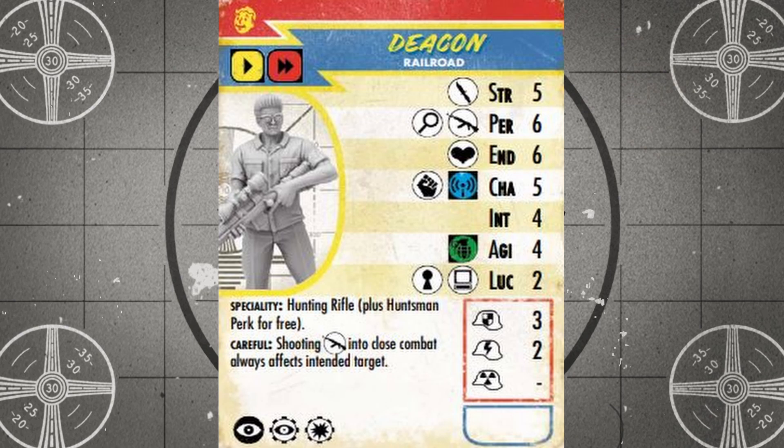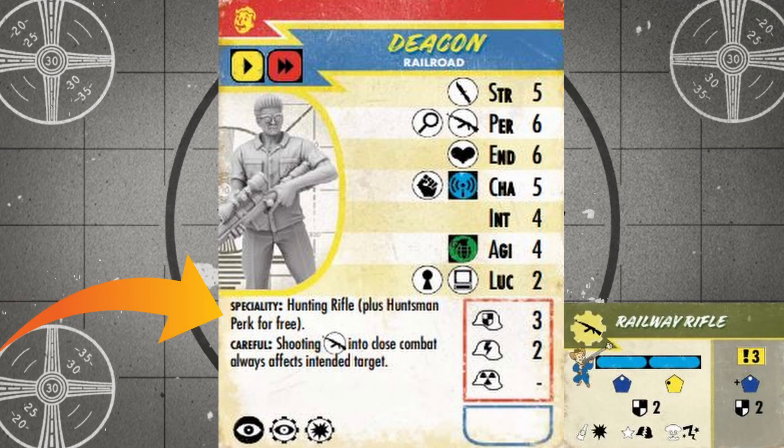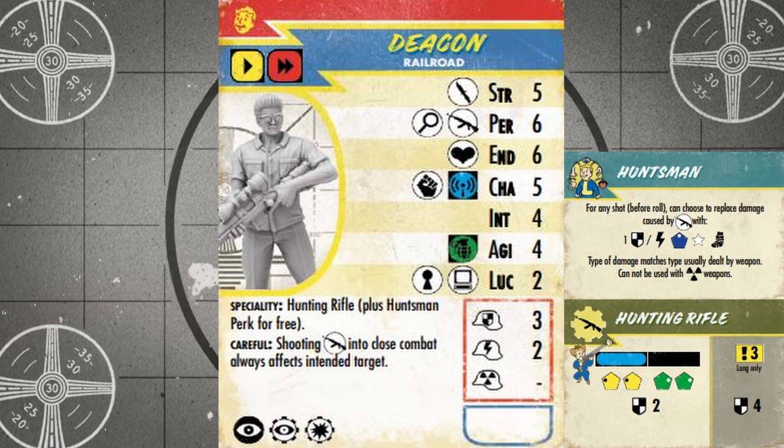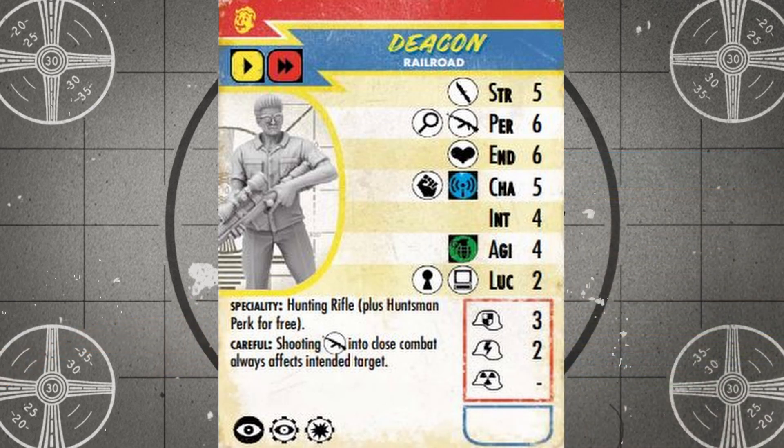Next up is Deacon, the Railroad's Master of Disguise. With a perception of six, Deacon is in a three-way tie as the best rifleman in the entire faction. He has two specialties — the Railway Rifle faction specialty and a specialty with the Hunting Rifle. He also receives the Huntsman perk for free, which allows Deacon to replace the basic damage of any rifle shot with a special one damage shot that adds a blue effect die, which can add a broken leg when rolling a star. This ability has to be declared before making an attack skill roll, and it can't be used with weapons that deal radiation damage. The careful special rule ensures that Deacon always hits his intended target when shooting into close combat, and he has access to attack quick actions. Deacon is subpar when hacking or lockpicking with a skill of just two, but he's not bad at search tests with a perception of six. He doesn't have pistol or big gun skills, but his melee and thrown weapon abilities aren't terrible by Railroad standards, with a strength of five and an agility of four.